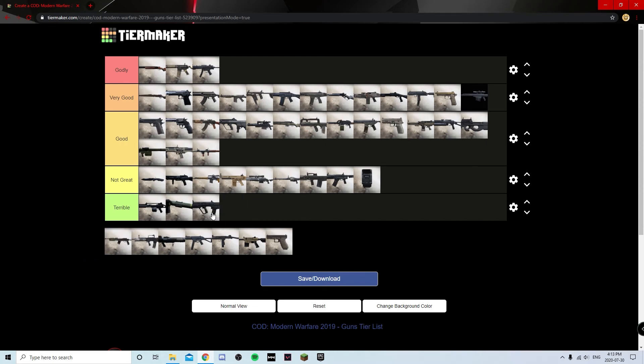Just realized I mixed up the RAM 7 and the SA87 earlier. The RAM 7 I'd put at Good — it's almost on par with Very Good but the Grau and Kilo are just slightly better. Now we can take the SA87 and put it in Terrible where it belongs.